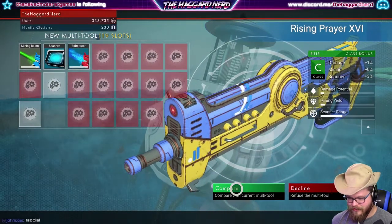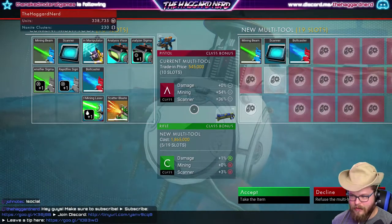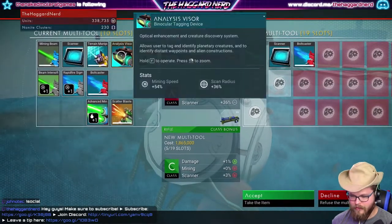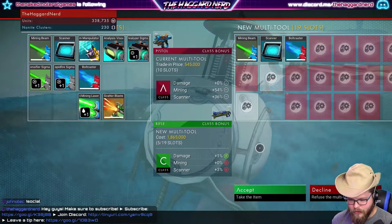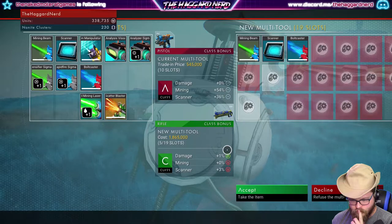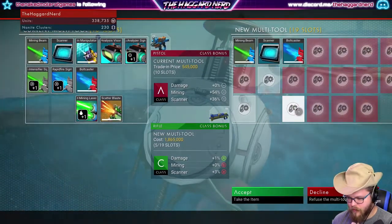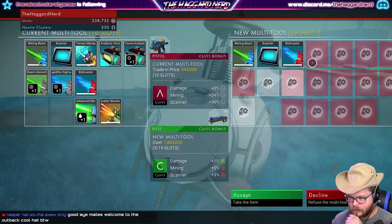It's a C class but it's got 19 slots - and it's free, right? I'm currently using an A with 10 slots. I will get an increase in damage with a slight decrease in scanning. I would not mind having those extra slots.